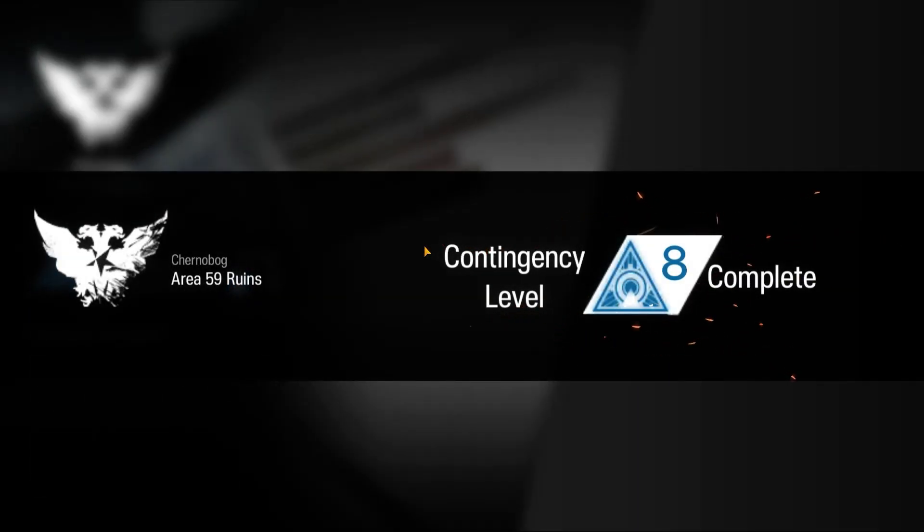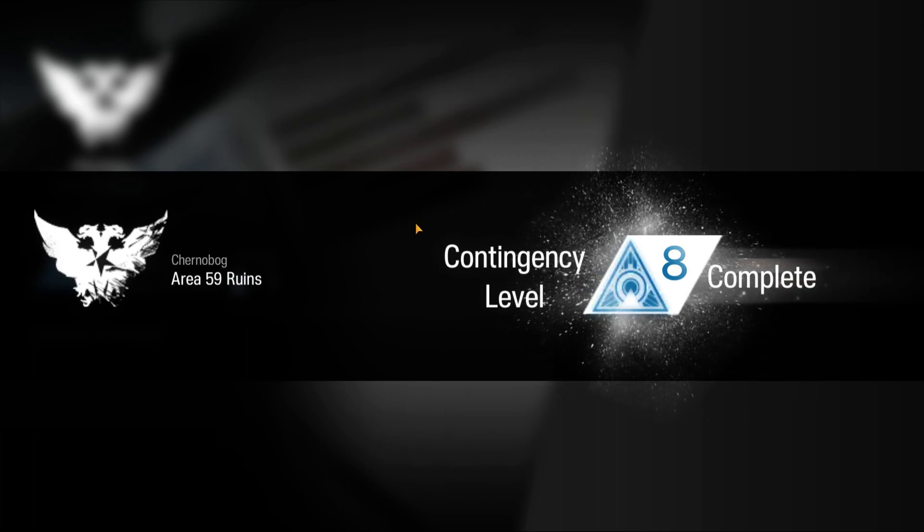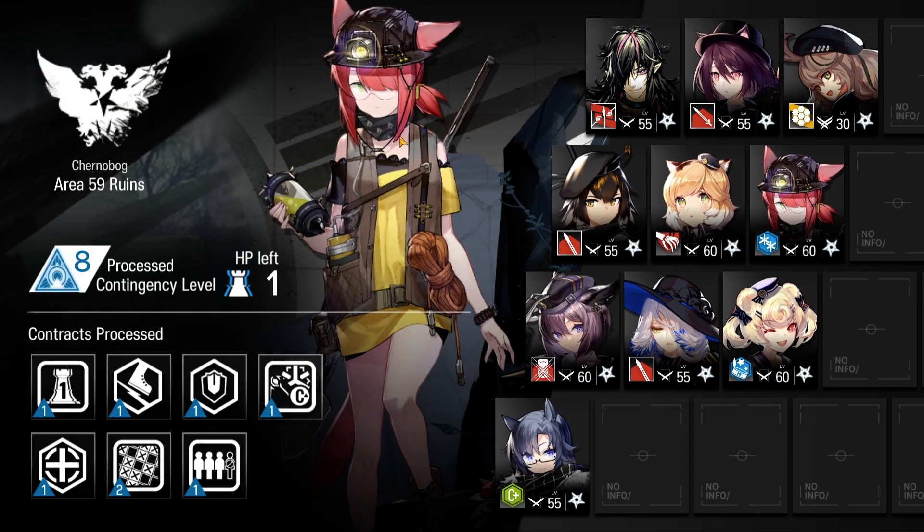And there we go. That's how I cleared Area 59 Ruins Risk 8 with my Low Stars All Stars team. Links to the other contingency contracts can be found below. As always, my social links will be in the video description. Be sure to like and subscribe. Thanks for watching. Peace out.